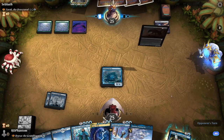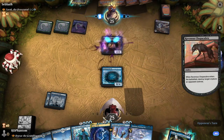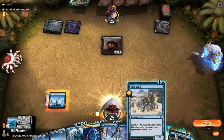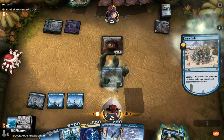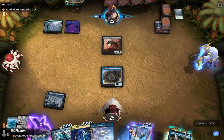Opponent plays another Forest. He does get rid of the crab — well, unfortunately for him, we've got another crab. Mila Counterspell there. Pretty happy about that.